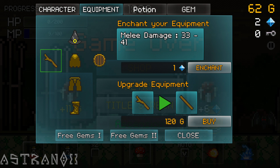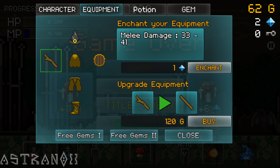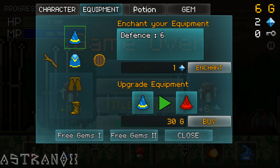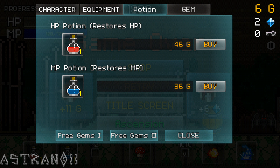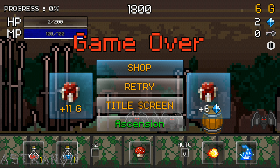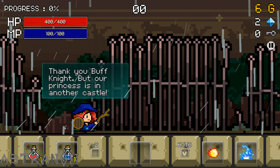Three gems! Upgrade equipment for gold — okay let's upgrade this, upgrade this, and buy some potions. Okay, so we just keep pushing further and further.